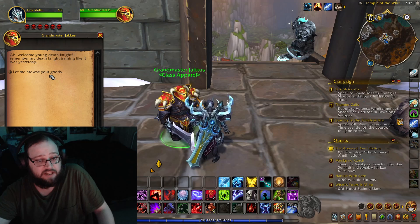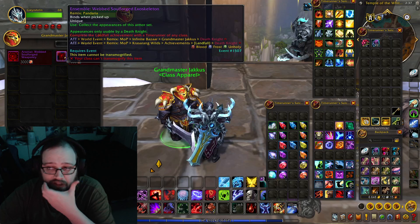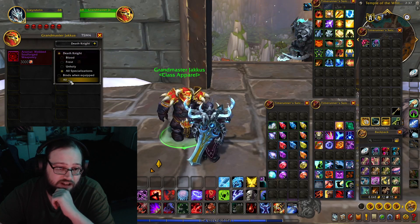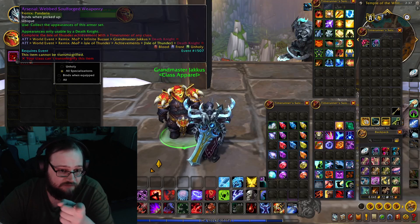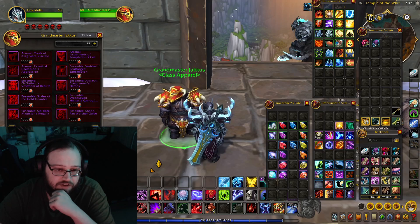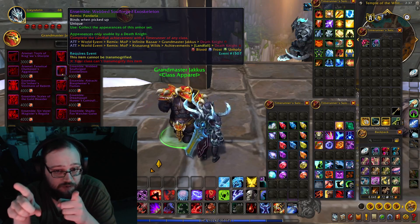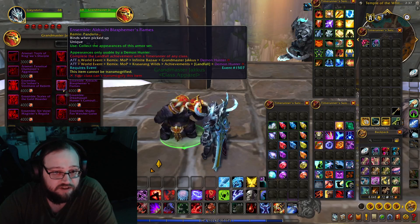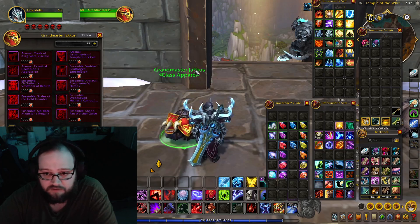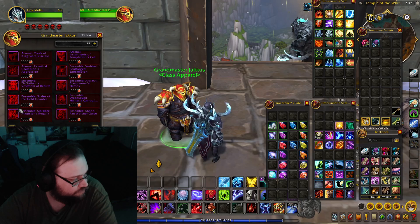Here's the cool trick: once you get the achievement, you don't have to do it on every class, and you don't even have to switch to another class to buy it. You can hit 'All' and just buy everything on one character. As you can see, it says the appearances are only usable by Death Knight — but you can use this on anyone. So I could buy the Monk set, click it, learn it, and my Monk now has it.